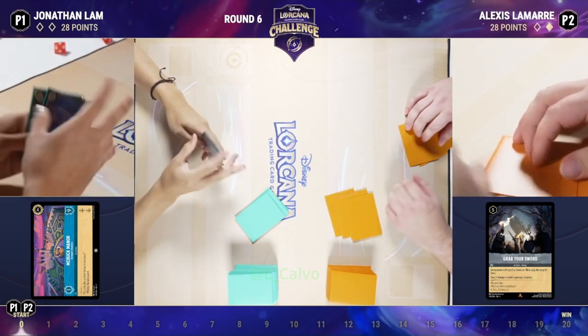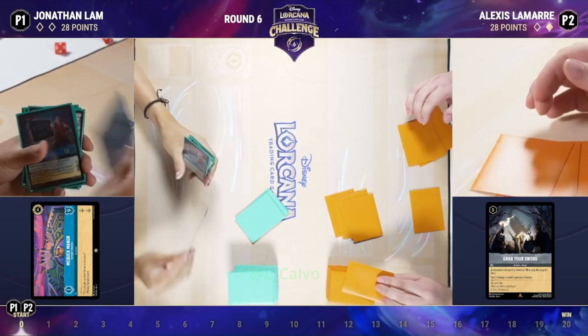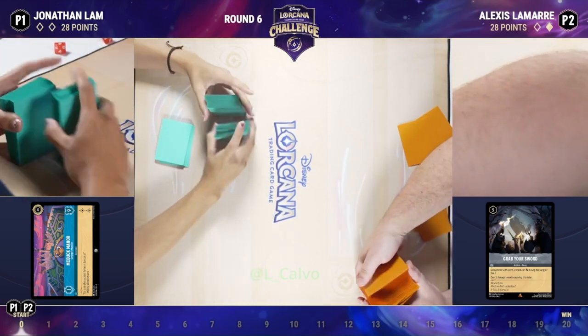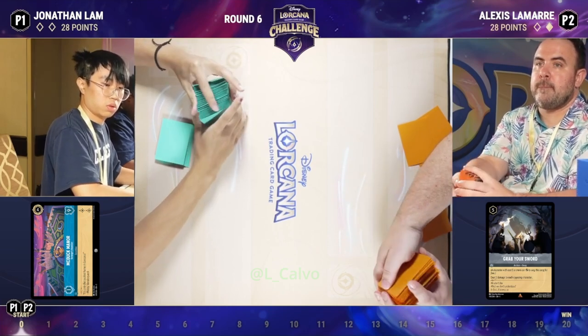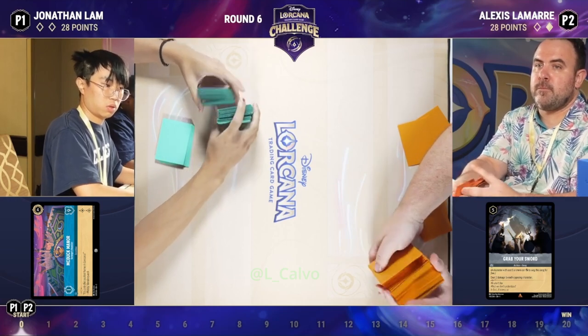Getting to dictate when A Whole New World happens is important. When both players have it, it becomes a game of chicken — who's going to play it first, who gets the most value. A nice little dance on who's going to play it. Both players also have Grab Your Sword, another great uninkable song, though Alexis probably has a better chance of using it early.